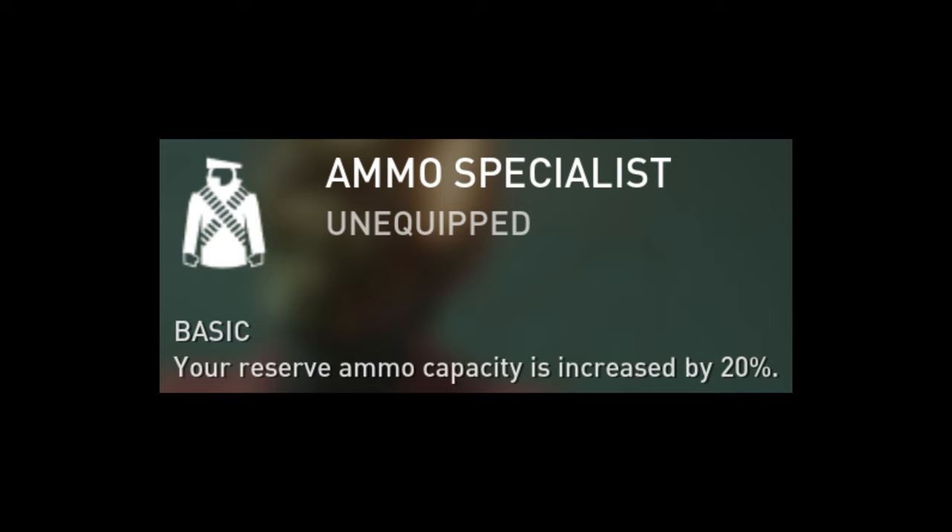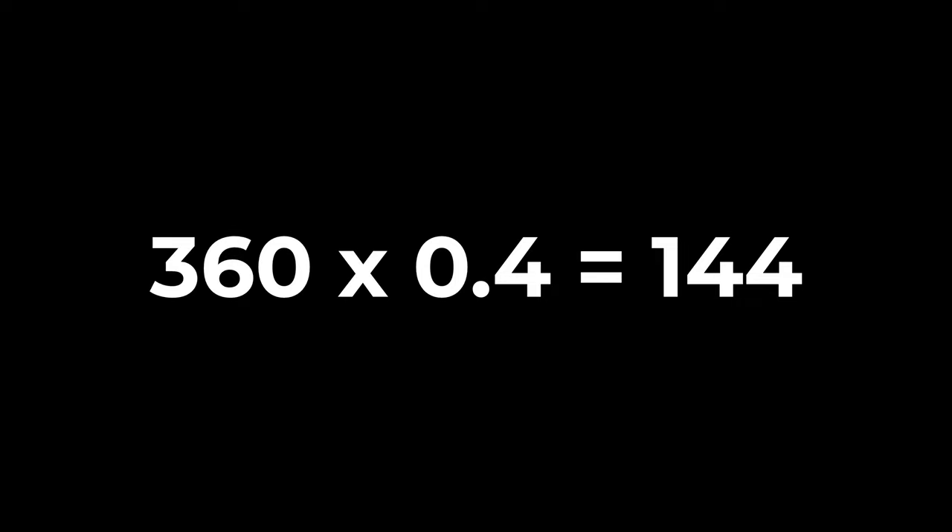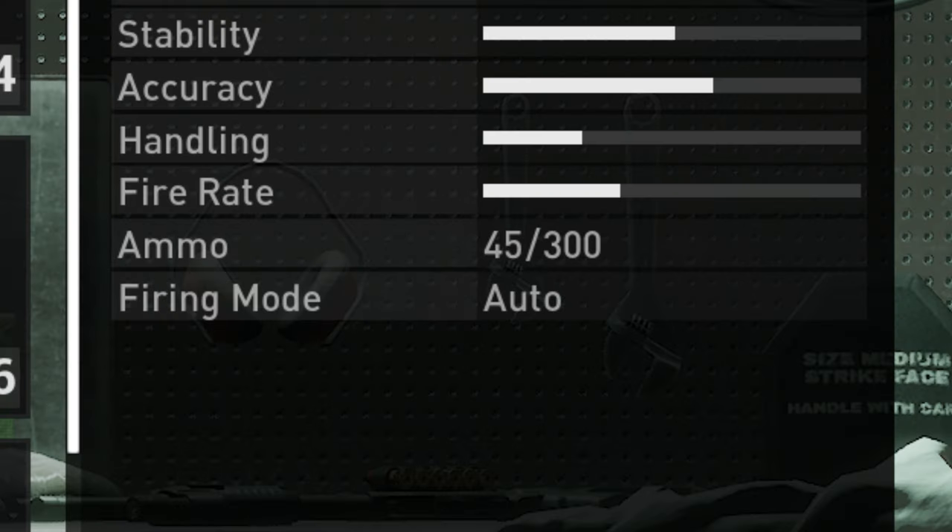Now this is a little bit awkward because the ammo specialist skill increases reserve ammo by 20%, which means 300 times 1.2 should be 360. So you should start with more than 120 — I think it's like 150 or something. That doesn't happen.